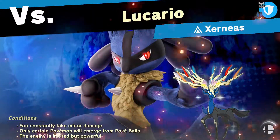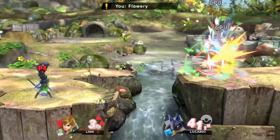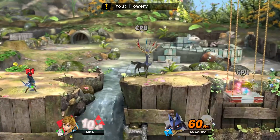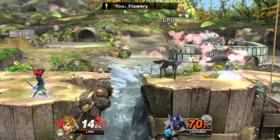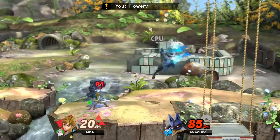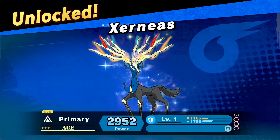You constantly take minor damage. Only a certain Pokemon will emerge from Pokeballs. Ah, Xerneas. Good thing I know what Xerneas does — it pretty much spikes you. Knowing that, victory! I stayed on the ground so its effect doesn't reach me.